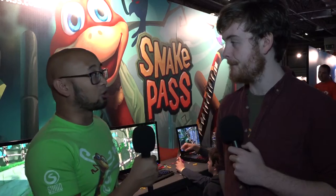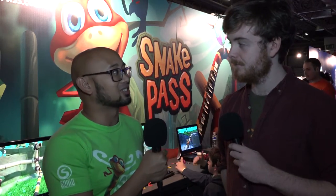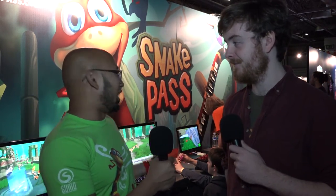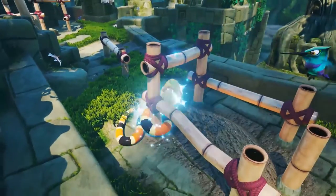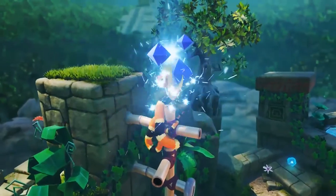So yeah, you control a snake. One of our taglines is 'think like a snake,' because aside from the old Nokia game and maybe Snake Rattle and Roll, nobody has controlled a snake like this in a platformer. You control a snake named Noodle, and he has a hummingbird buddy. It's your job to find the gems - the glimmers - that power up the teleporters in order to get to the top of Snake Pass and find out why they're missing.